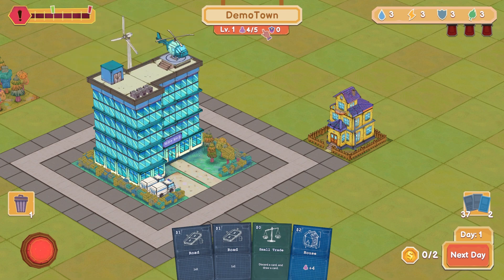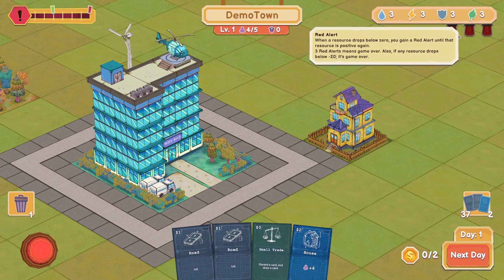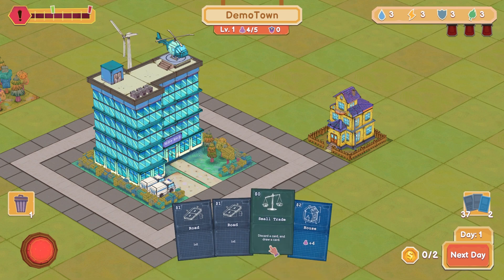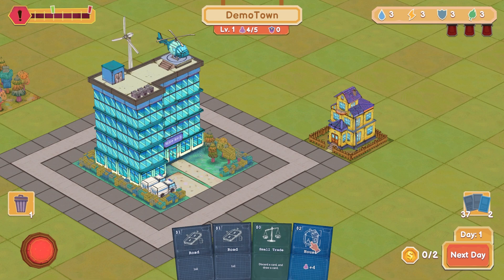Level one, we got four out of five people, trying to get more. Water, electricity, safety, environment — red alert. When a resource drops to zero, you gain a red alert. We'll go over this later. Let's build a small trade, discard a card, draw a card. Let's put another house down here.